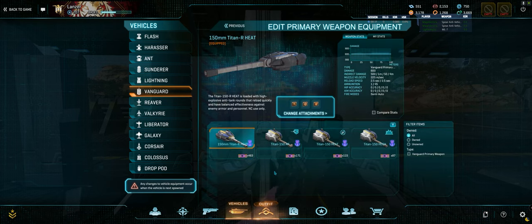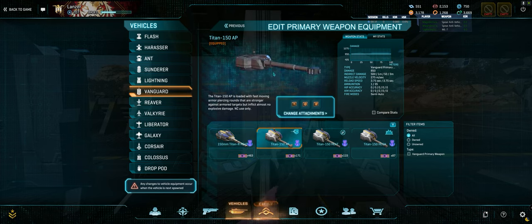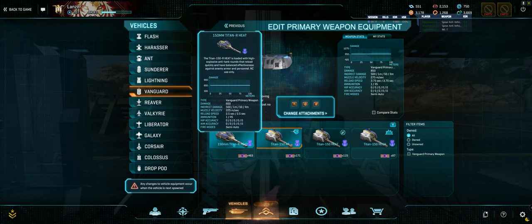If you're looking to get good or have a high kill count, AP is probably where you want to end up.